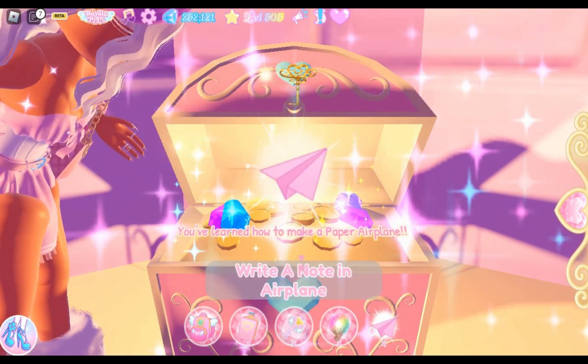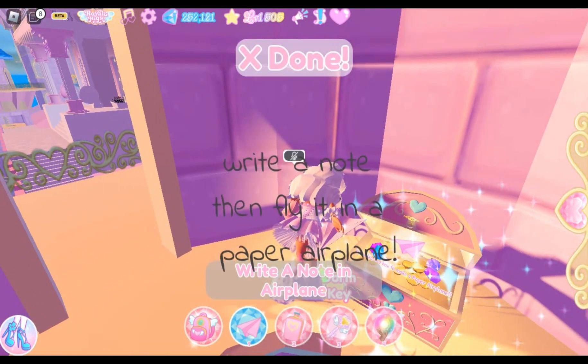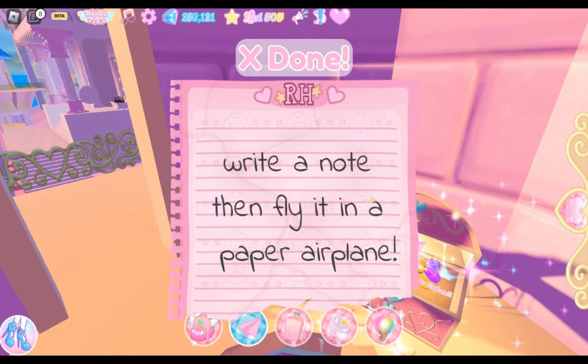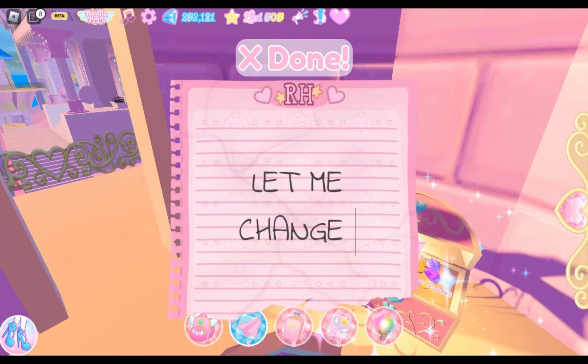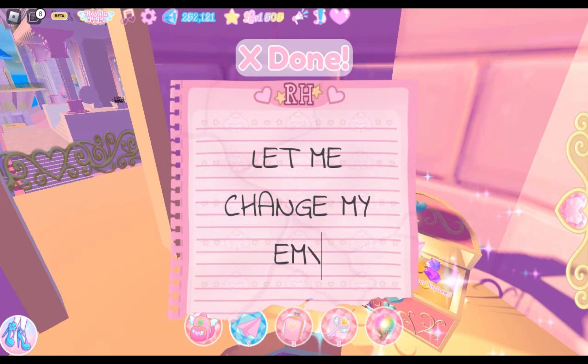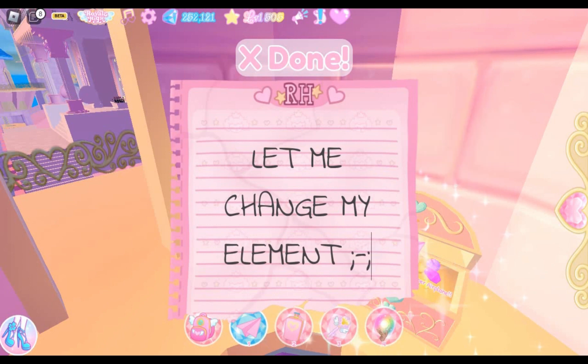Inside you can find this airplane, which you can write a note on. I wrote this because it gave me light power when I wanted dark. But it's okay.